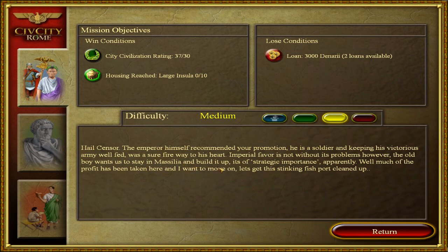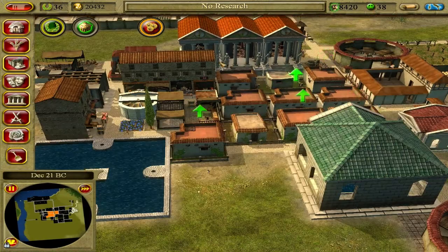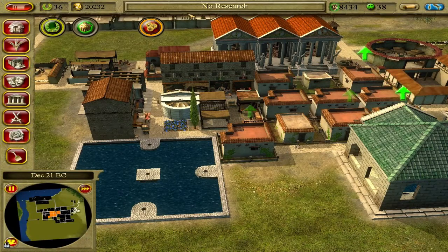He wants to make sure we build up Massila due to its strategic importance. I need to get the city civilization rating up to 30 — I've already had 37, so that's done. And I need to get housing up to a large insula. Immigrants are arriving in the city — I expect we can totally do this.